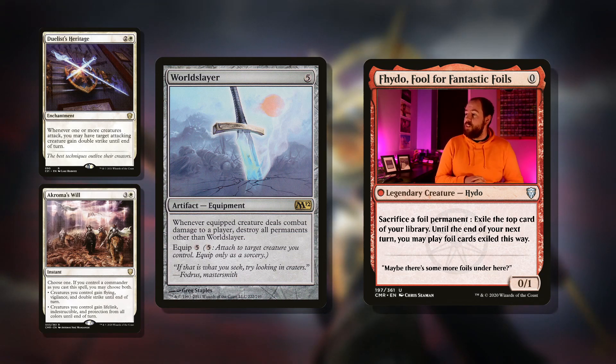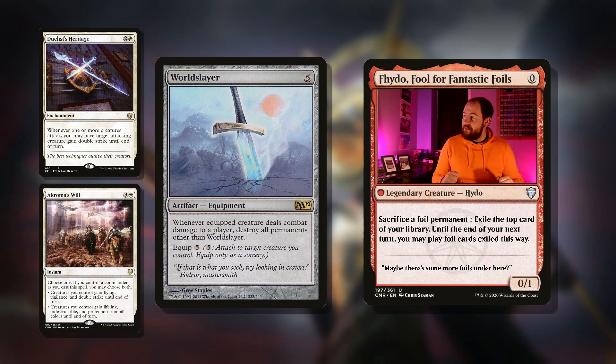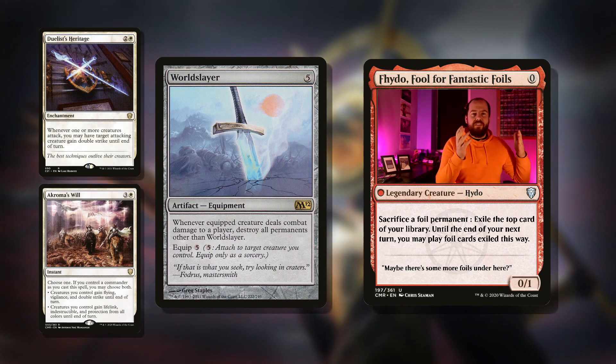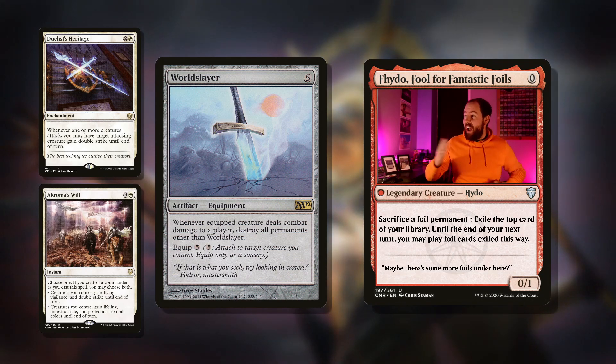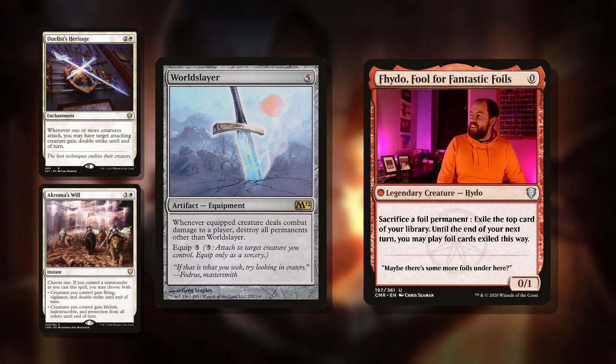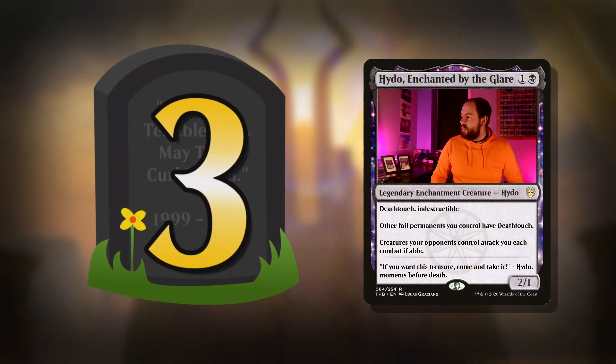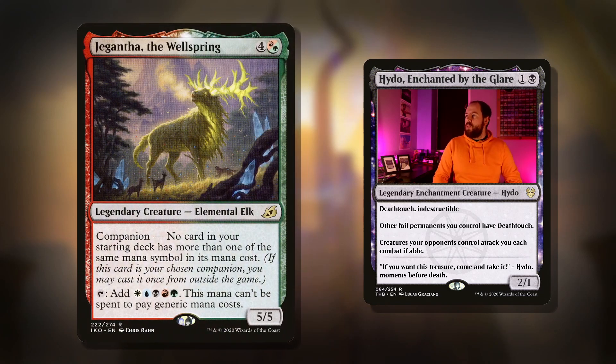Speaking of wiping things out, there's Worldslayer: five mana equipment, and whenever equipped creature deals combat damage to a player, destroy all permanents other than Worldslayer. We can choose something with our commander to stay indestructible — yes our commander will die, but we keep a big creature alive. We've got a big creature and a Worldslayer — by god, we're going to win the game.